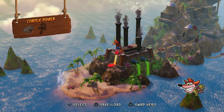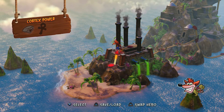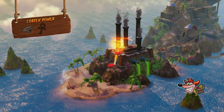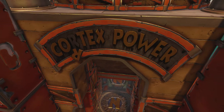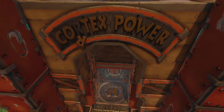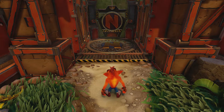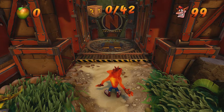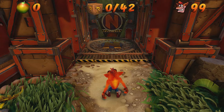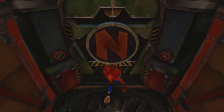Hey everyone and welcome back to Crash Bandicoot Insane Trilogy. On this video we're going to be doing the Cortex Power level. This is another level where we can't currently get the clear gem because we don't have the blue gem. So without the blue gem, the best we can do is 33 of the 42 crates, which is what we're going to do.